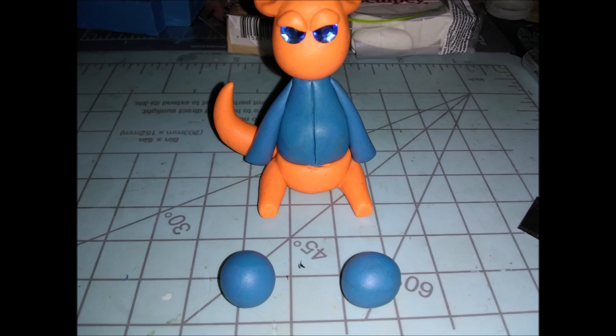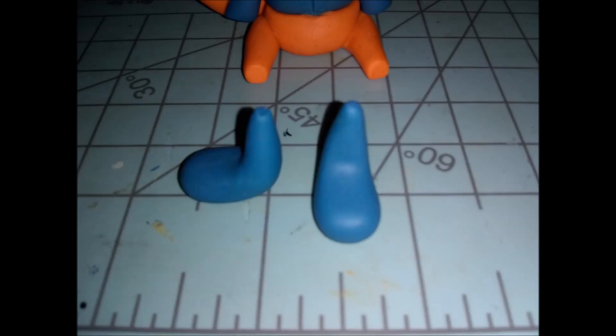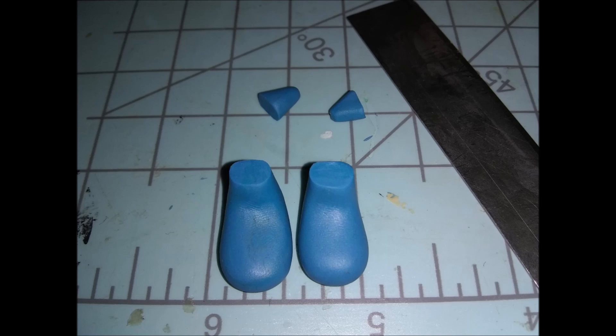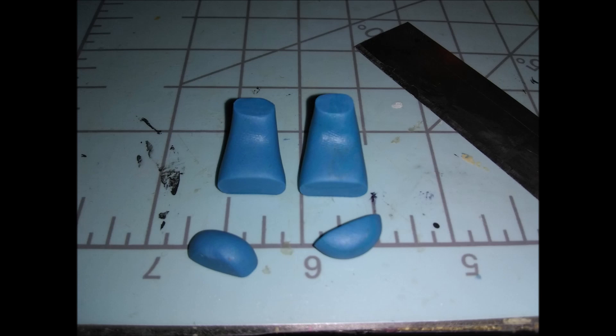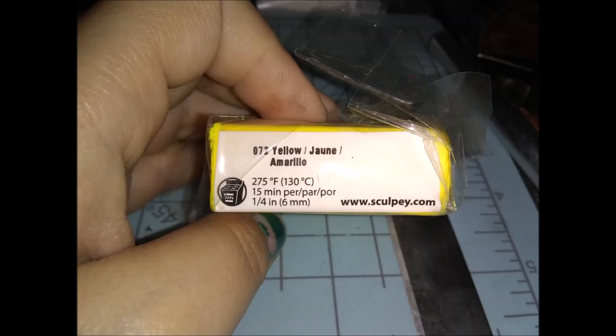Next we're going on to his shoes. Take inch-diameter balls and roll them into inch-long teardrop shapes, then bend them in half with your fingers. Once you've done that, cut off the top parts so there's not too much excess and it's nice and flat — then also cut off the rounded little toe tips of the shoes, because we need to make those in yellow, which is what I forgot to include at the beginning. Then just stick them on the body — use a little glue for stability.